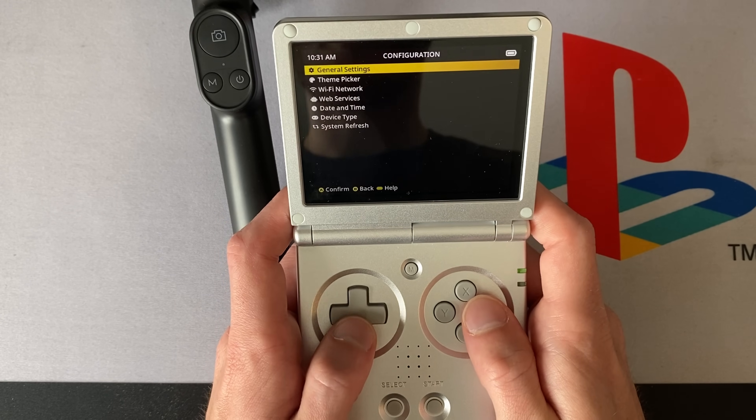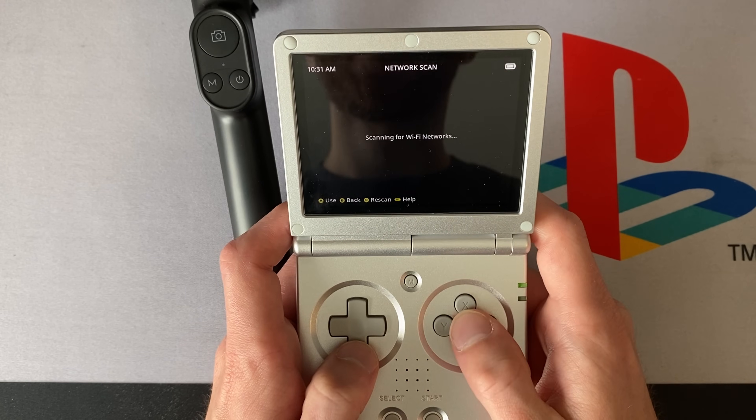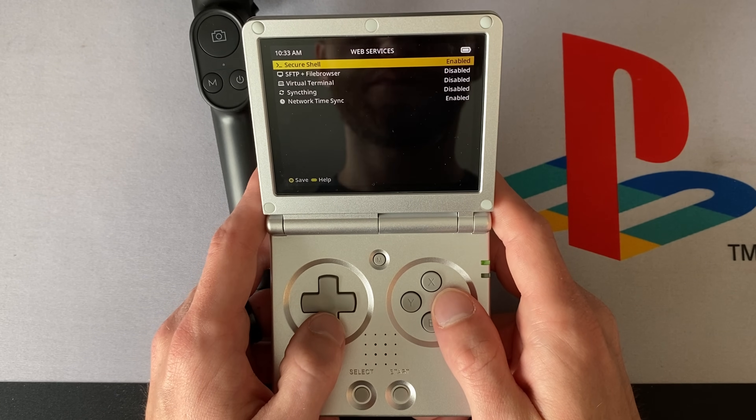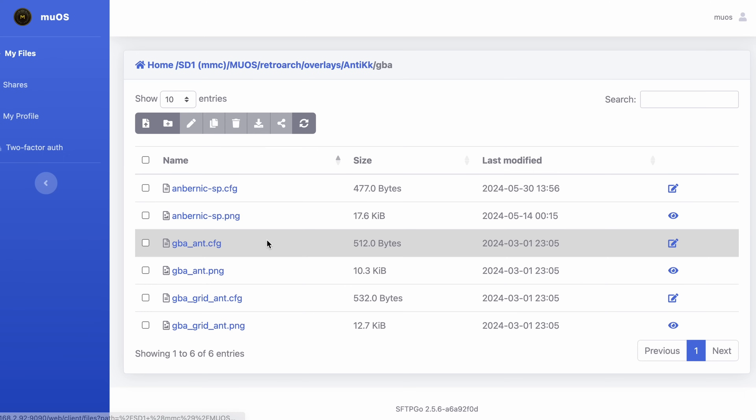Head over to Config, then Network, and press X to scan for your Wi-Fi SSID, punch in the password, and hit Connect. It takes maybe half a minute, but once online, navigate to Web Services and toggle on the SFTP/web access. Then you can go to your device's IP address in a web browser — as long as you're on the same local network. In my case it was something like 192.168.2.90 with port 9090. It'll prompt you with a login screen — both the username and password are lowercase 'muos' — and once in, you can access the contents of both SD card 1 and SD card 2.